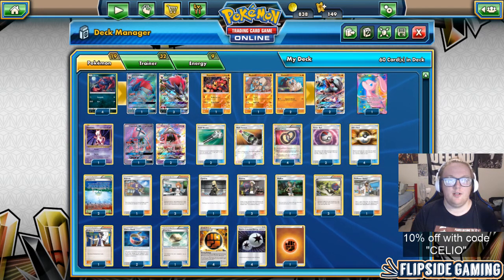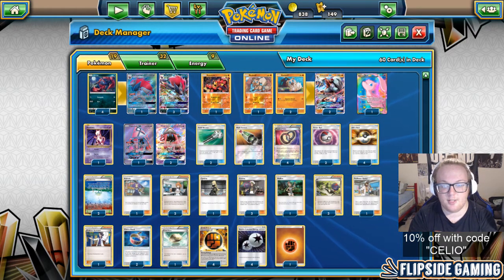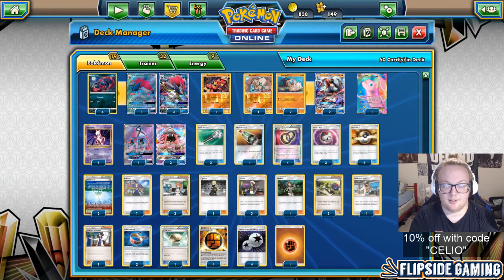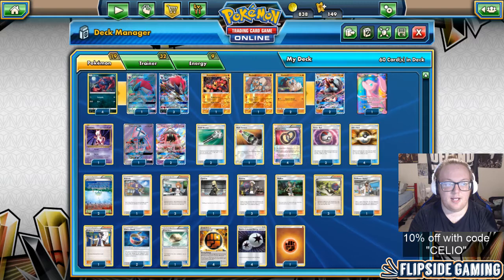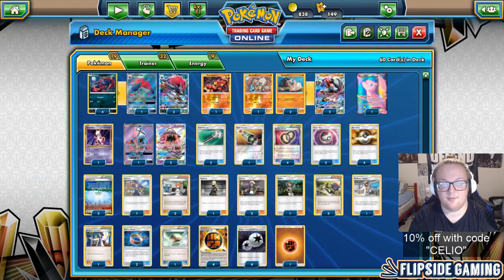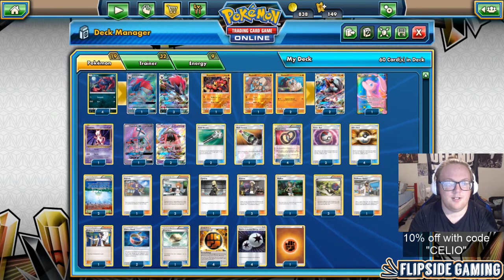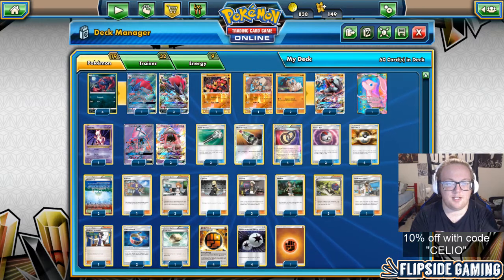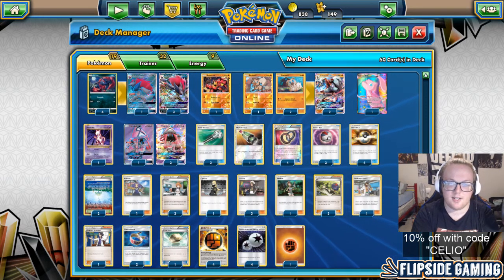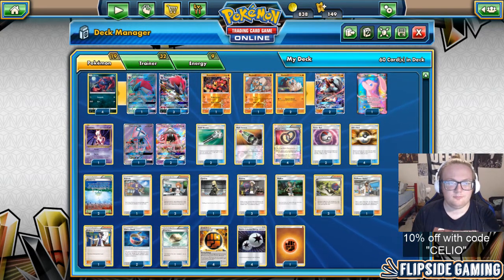So I started out 0-1. Worth noting: if I was playing Rescue Stretcher in my deck, I would have won that game because I would have been able to get back my Mew2. All my Puzzles were gone, so I couldn't get back my Mew2 or Mew otherwise. If I had Rescue Stretcher I wouldn't have needed to dig for the Multi-Switch — my active had a Float Stone, so I could have Stretchered back the Mew2 and attached DCE and Choice Band.